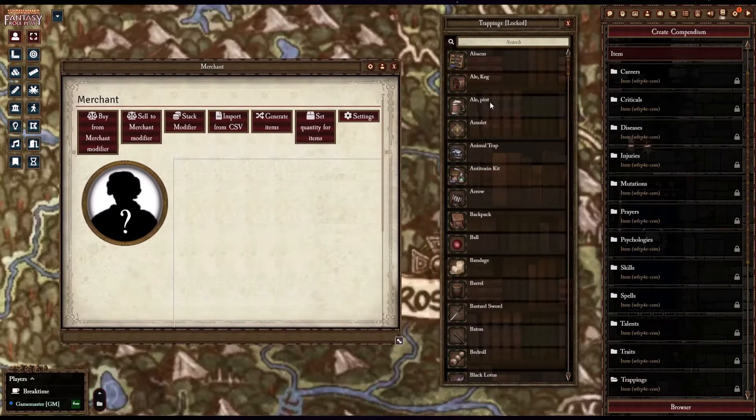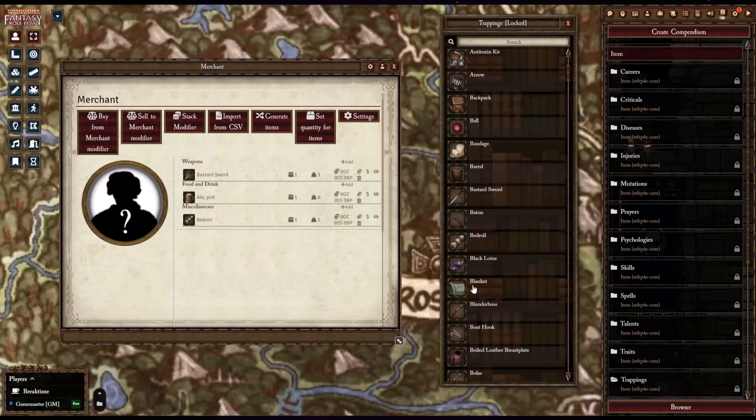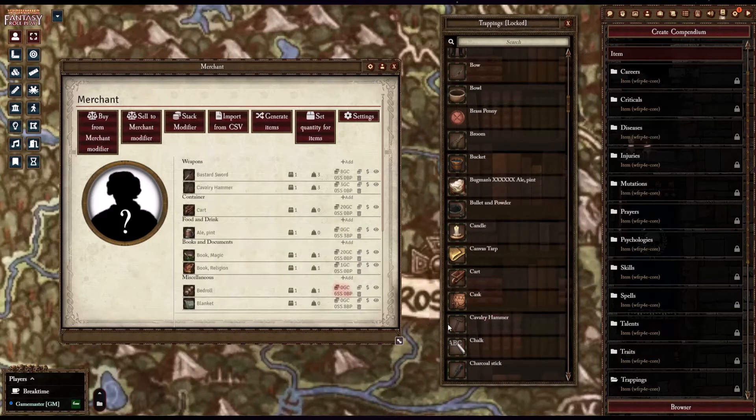Merchants do not carry all the items that are available in the Master Item list. Not all villages or towns have all the items available for your players to purchase. It is completely dependent on the trade routes and resources they have access to.